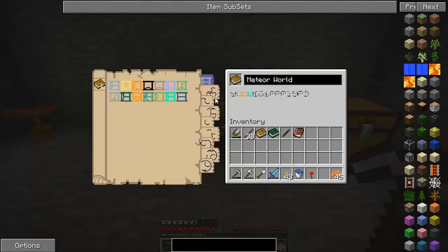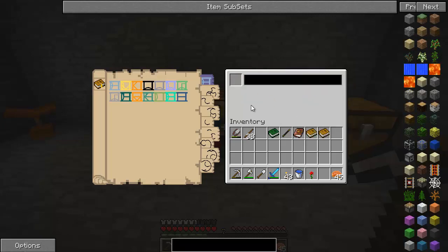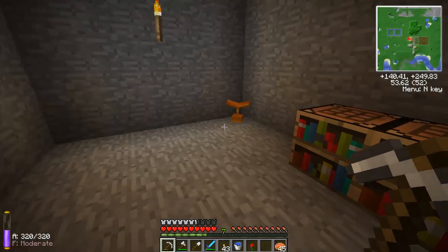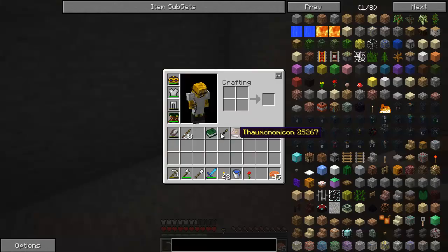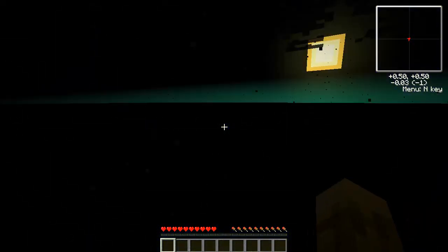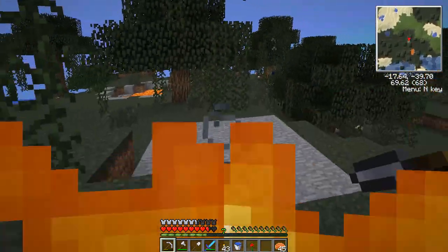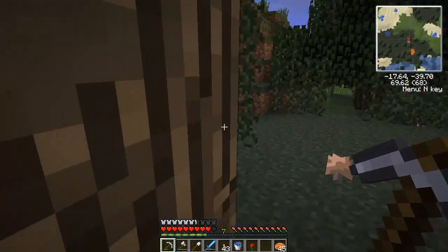Okay, so I renamed that book to Meteor World and went ahead and created another Village World book. This one has just a single villages entry and I went with Normal Weather instead of No Weather. I'm not sure if that will help. Meteor World — holy crap, that was scary. Alright, we got a book. Here we go. There's some kind of corruption here. Nausea is the worst one.